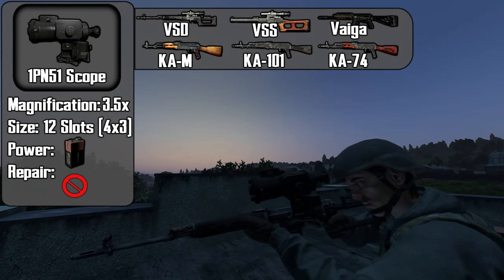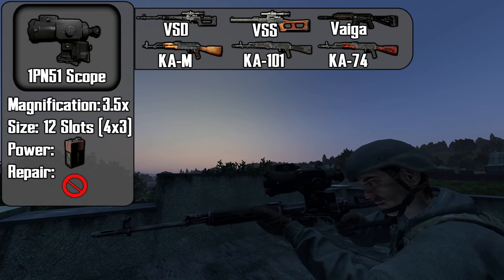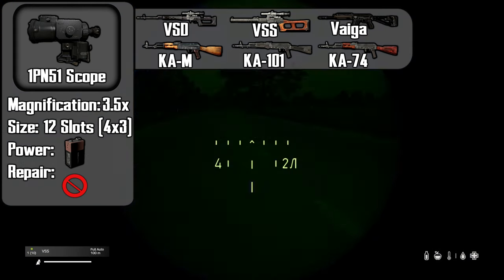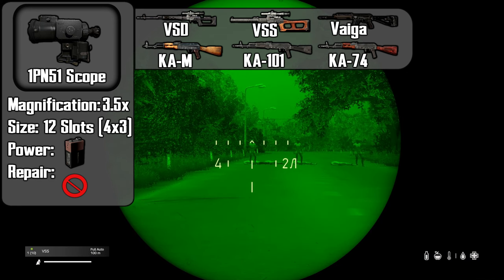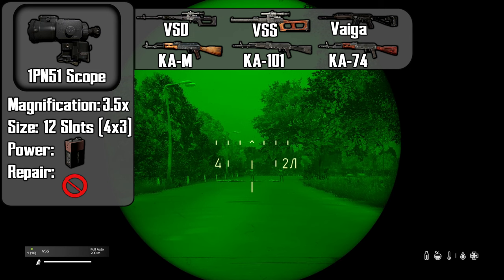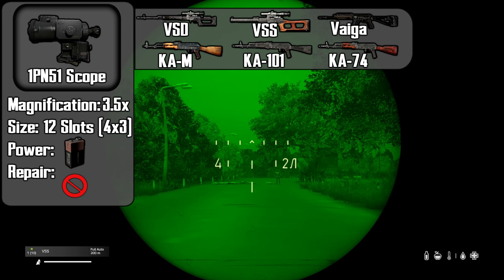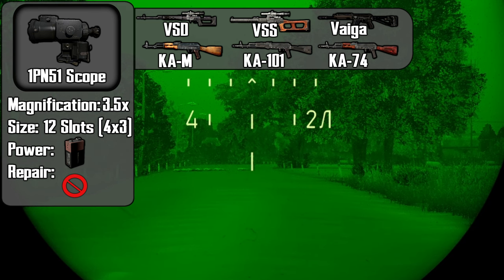The 1PN51 scope is a night vision scope with a 3.5x magnification. The scope takes up a whopping 12 slots of inventory space. The scope requires a 9V battery to function and cannot be repaired with an electronic repair kit. One method to range distance: if a standing player is from the crosshair to the top of the first line, they are about 100 meters. If the player fits between the two lines, they are about 200 meters. If a player is about the height of the bottom line, they are 300 meters.